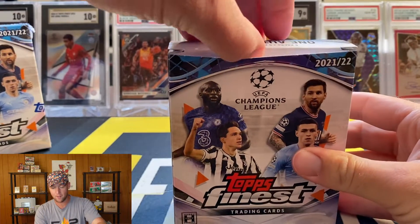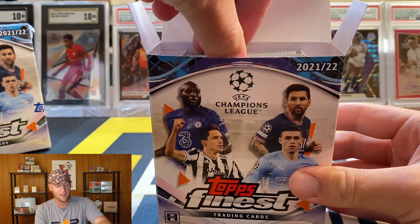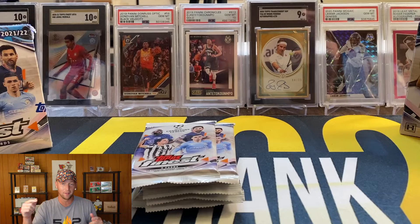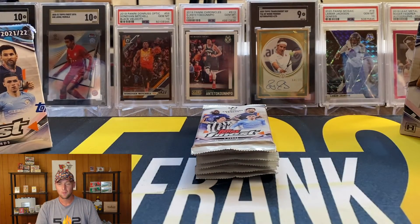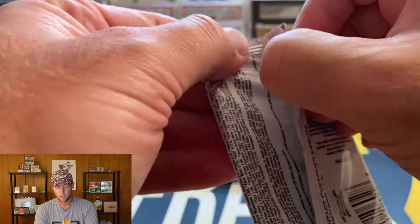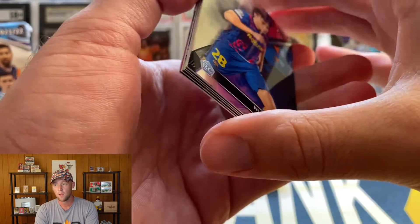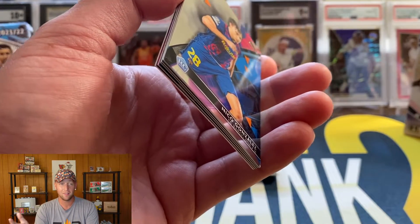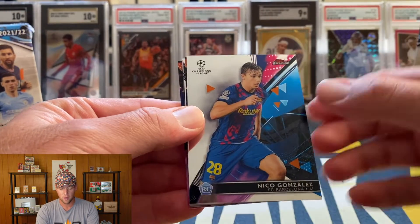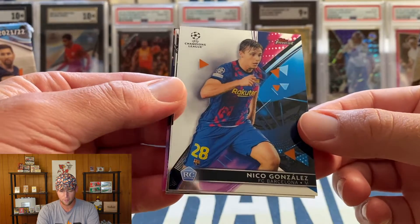Unfortunately not a lot of products out right now. I originally thought Select Football was going to be today — uploading this on Wednesday August 10th — but it got pushed back, I believe until the 24th. That was a little bit of a bummer. With releases these days you really just never know. We have Topps Finest instead, and this is a little more expensive than Topps Chrome — probably around 275 to 300 dollars right now — but you do get two autos per box and the cards just look amazing.